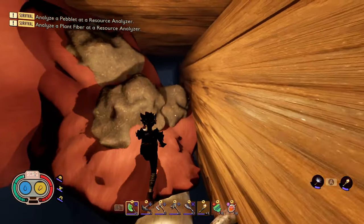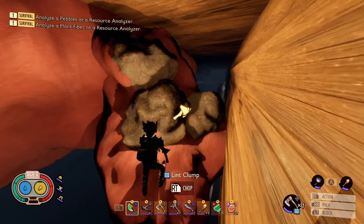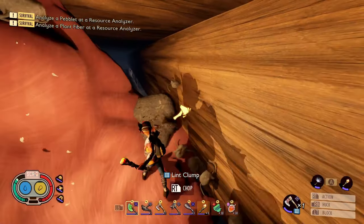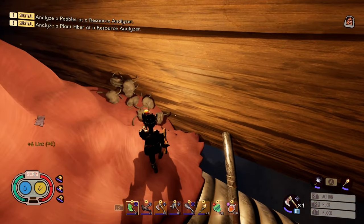Jump over this nail and you will see some lint in this area. You can pull out a tier 3 axe and harvest the lint, or you can just jump over the lint and continue the path on the metal conduit. But let's go ahead and grab some lint since we are here.